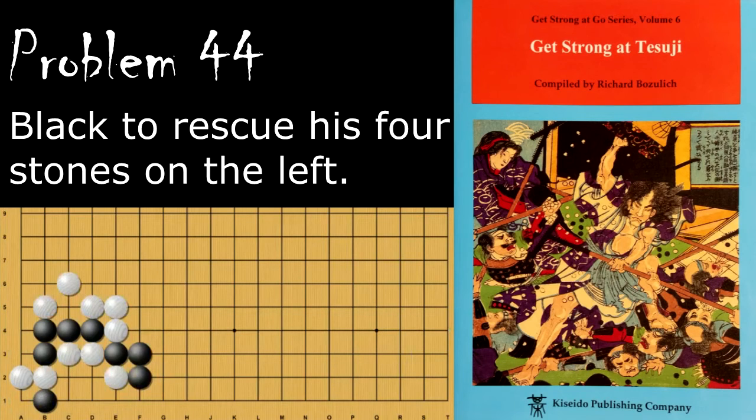One last problem — problem number 44. Black wants to rescue these four stones. Black's move is to atari these two stones, in which case white will connect and atari this. When black descends here, white cannot atari from either side because his groups are going to be self-ataried. And if white tries to start the capturing race, black is a move ahead — either one of these works, and he is just fine.